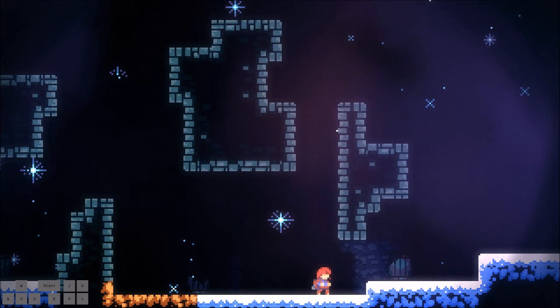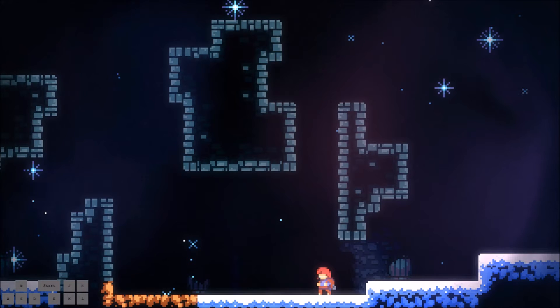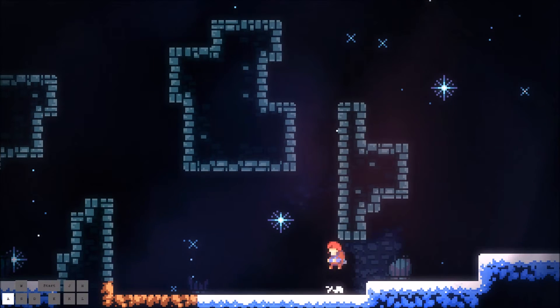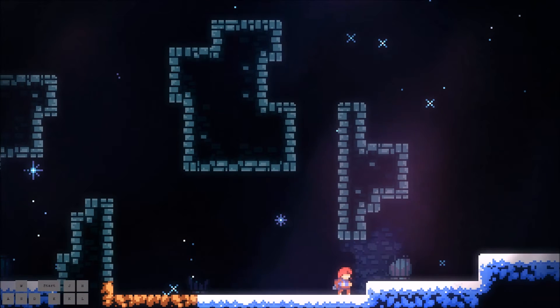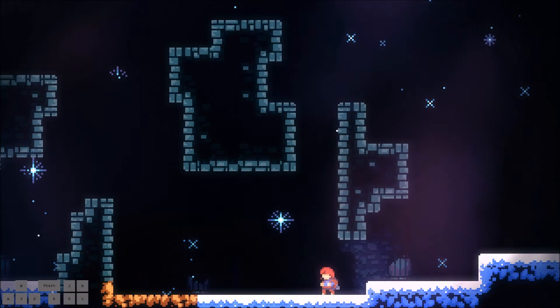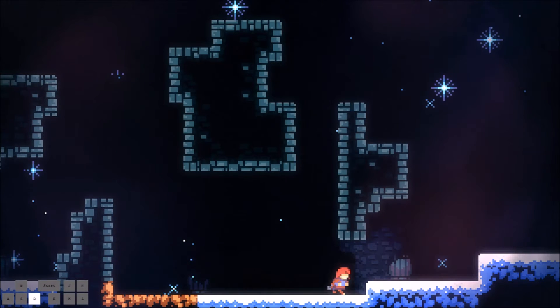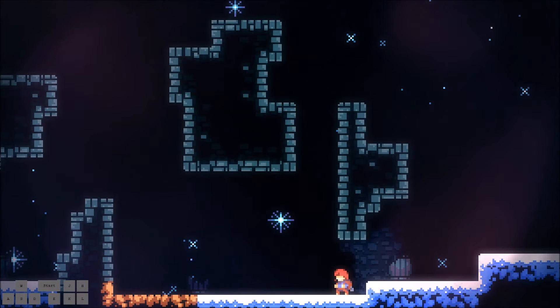Next we have the wave dash, where basically you do a hyper dash but from the air — you jump up, then diagonally dash into the ground and then jump. It's still conceptually the same as a hyper dash; you just do it from the air.